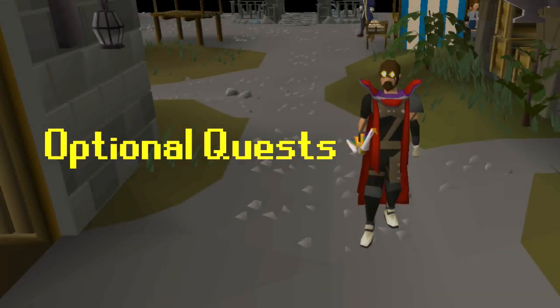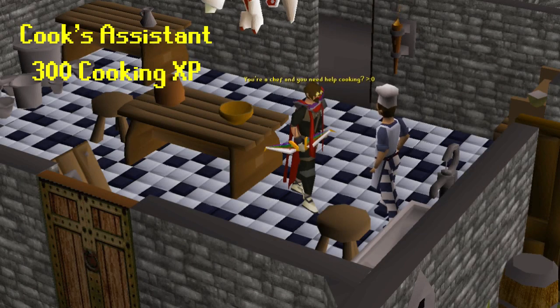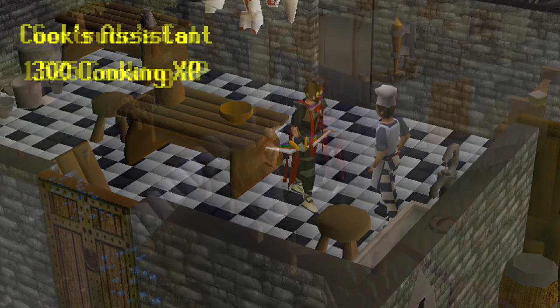Next up, I'm going to talk about optional quests that you can do. If you want to skip these quests, I'll still show how I started at level 1. First up, we have Cook's Assistant that gives 300 XP. Most people do this right off the bat when they make their account, so you probably have it done. Next up, we have Gertrude's Cat that gives 1525 XP. These are great boosts at the lower levels.